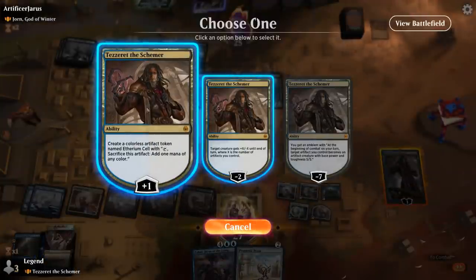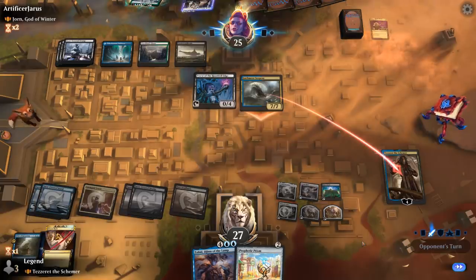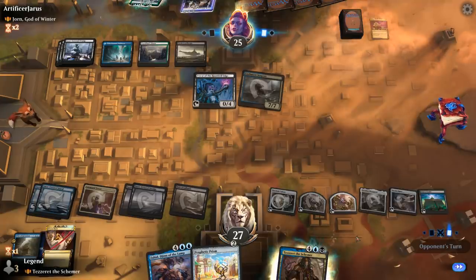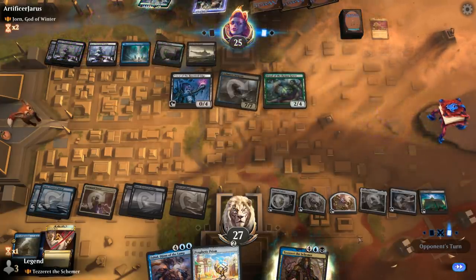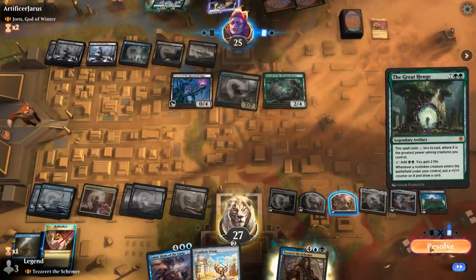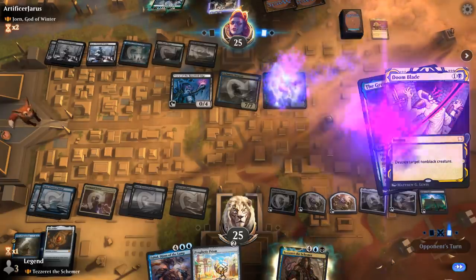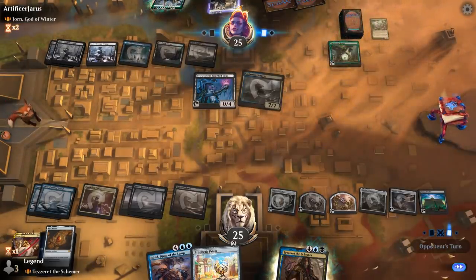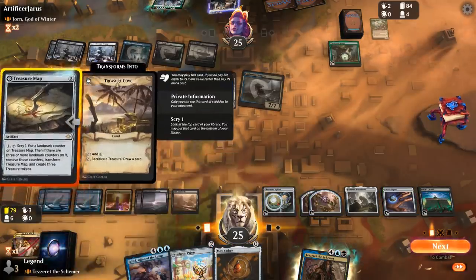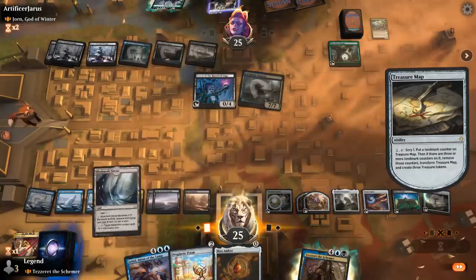Opponent can play God of Winter and draw a card if they want but decides not to. Treasure Map is a good combo with Citadel as well — let's scry that to the bottom. Mystic Forge! Now I can play my artifacts for mana instead of life if I desire. Reverse Engineer — a little pricey in terms of life but seems pretty strong. A Relic — can pay one life and gain two life back. Prism will get rid of that land.